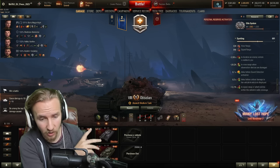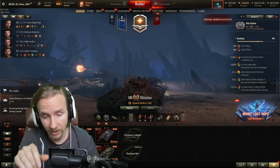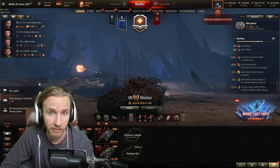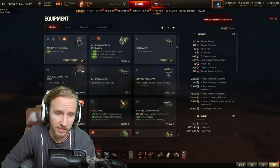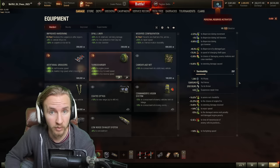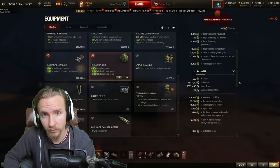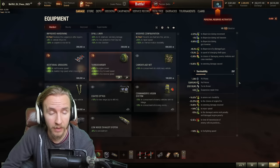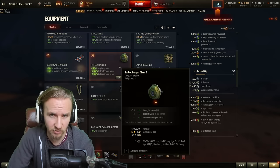For my third equipment slot on my first build, I'd recommend either turbo or grousers. If you're a free-to-play player without a premium consumable and without the best crew, I'd thoroughly recommend grousers over a turbo — because you just don't have all the skills that will allow the vehicle to exceed its 42 km/h top speed limit, so grousers will actually be more effective. However, if you have an excellent crew with Brothers in Arms, off-road driving, and a premium consumable, then use a turbocharger instead.